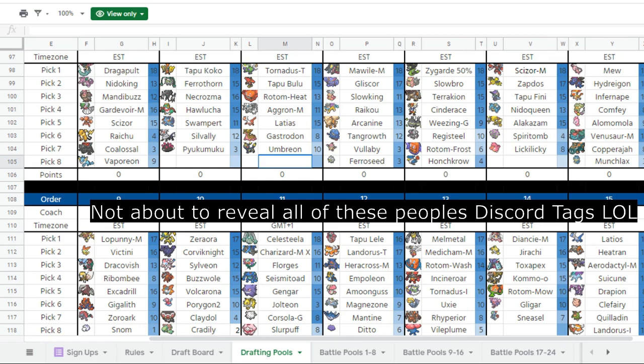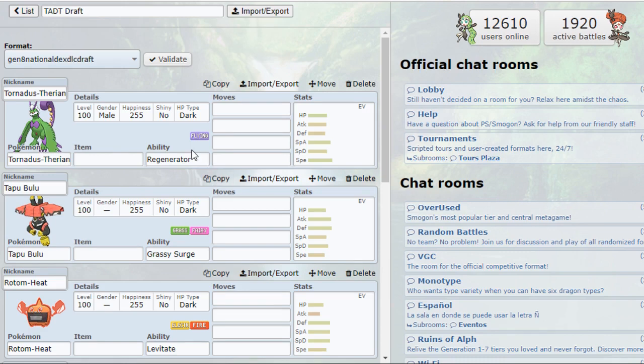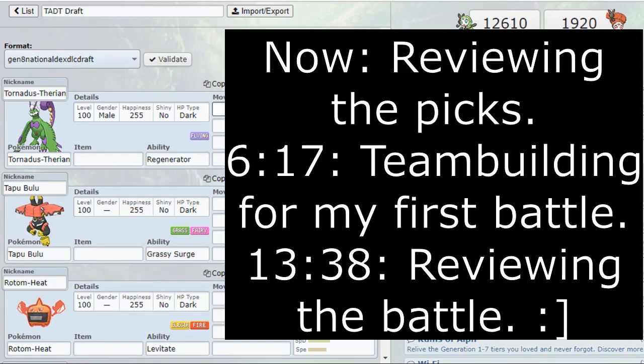You can see I've got a roster here of Tornadus-T, Tapu Bulu, Rotom-Heat, Aggron Mega, Latias, Gastrodon, and Umbreon. I was a little disappointed — I kind of wanted to get Ferrothorn but I messed up and wasn't there on time when the draft started, so I got a little screwed over. For those of you not interested in the team building process, there's a timestamp on screen.